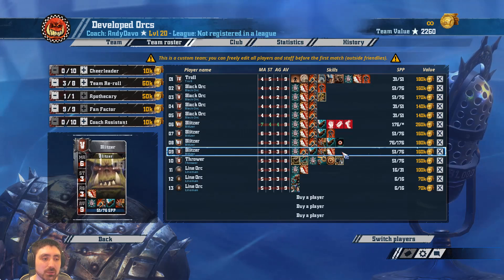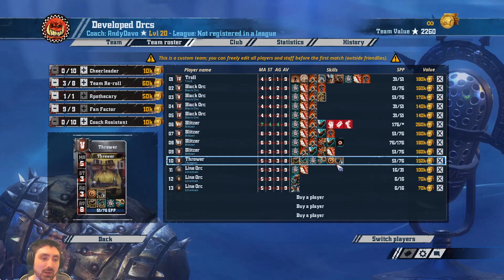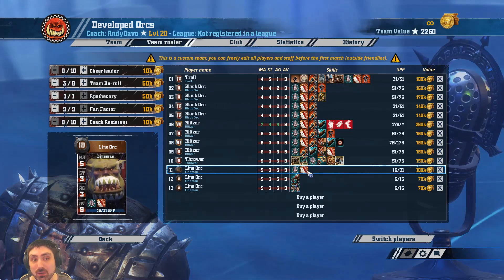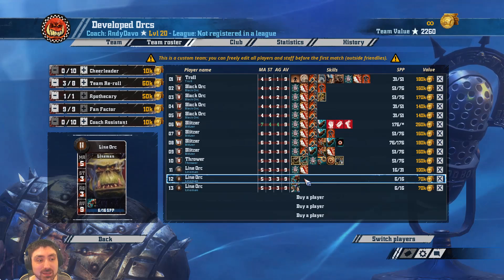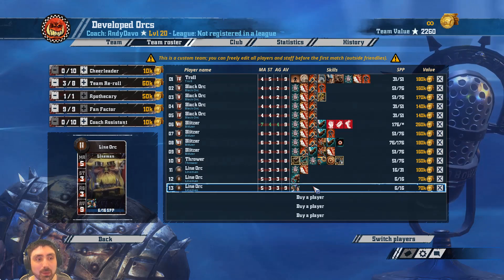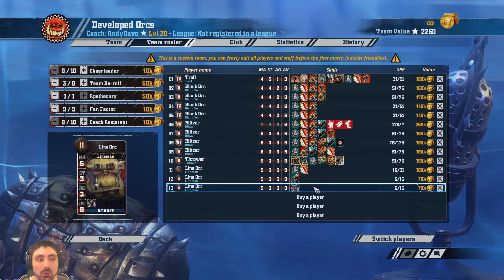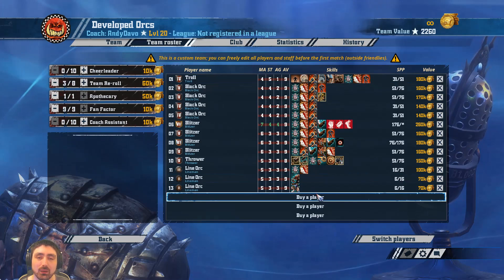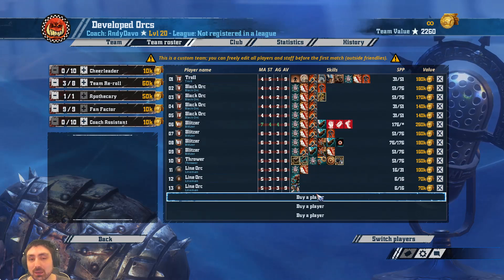For the thrower we've got block, kick-off return, accurate, and leader — pretty solid, all very effective. For line orcs you've got block, and if you get a double skill guard is great; if not, wrestle; and if you really have to take a second skill it's fend, but at that point I'd be considering replacing them — a line orc is basically just a filler player. You'll notice the absence of a goblin, because the statistical probability of scoring a one-turner with a troll and a goblin is less than 10%, and I don't personally deem that viable enough to warrant a 40k player who might be completely useless. That's personal preference, and I haven't included them in this guide.